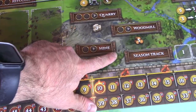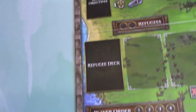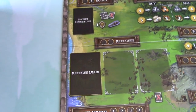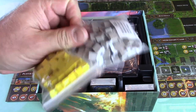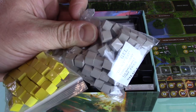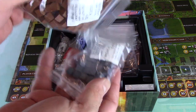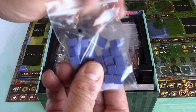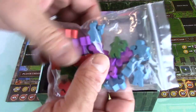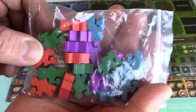Got a player order, a season track, quarry, wood, mill, mine, there's a refugee deck, secret objectives, scouts - that's cool. Let's take a look at what's in here. Got your cubes - these are the standard cubes. I really would love to get upgraded ones. I've heard Gray Fox is working on that or at least considering it. There are your meeples - looks like your little workers here, different colors for different players.